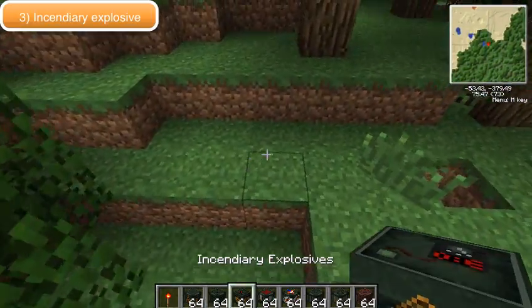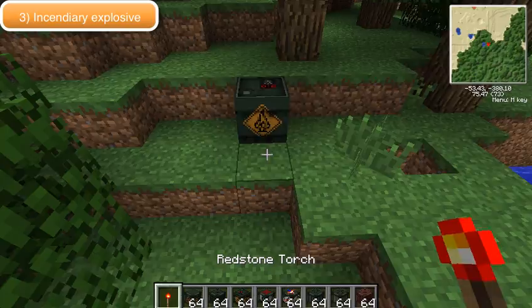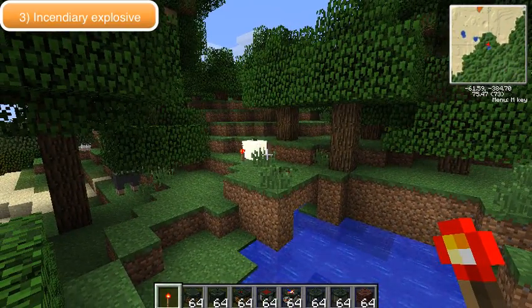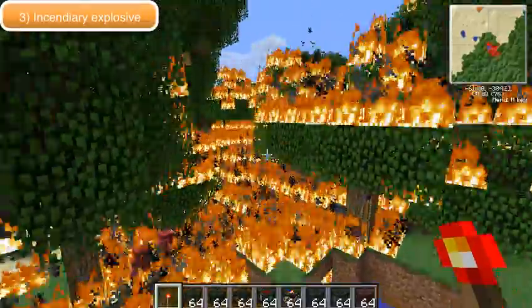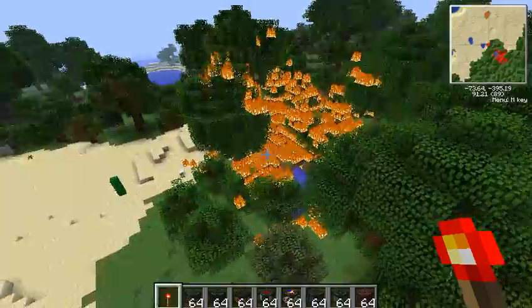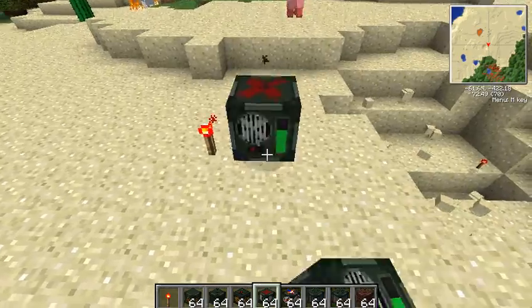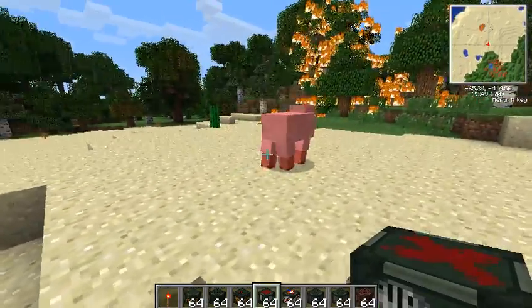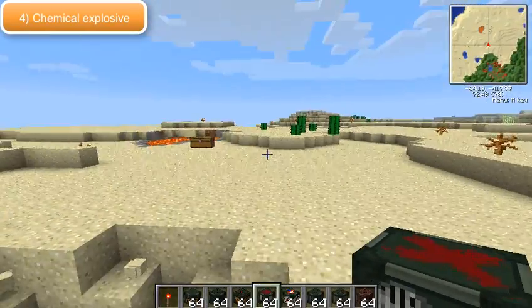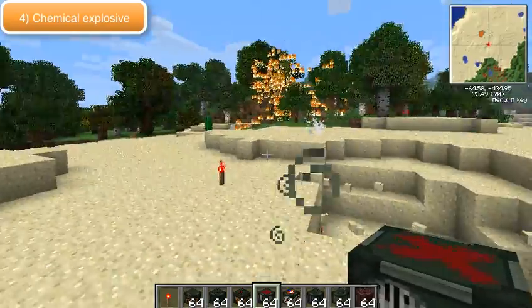Now this one is the incendiary explosive, and as you can see it sends out a big area which starts getting on — it sets things alight — and in a tree biome that is very, very dangerous. But going on to the next one, I have to be quick here because there's so many, and that is the chemical explosive.